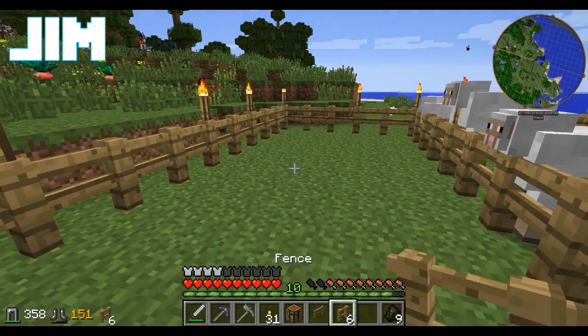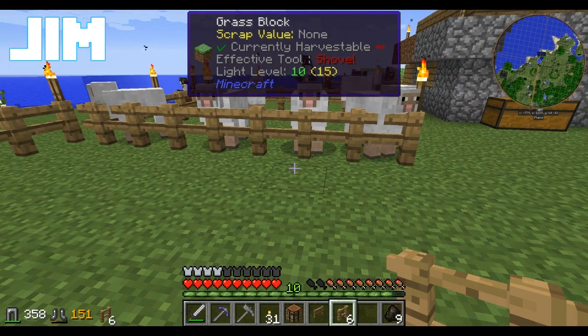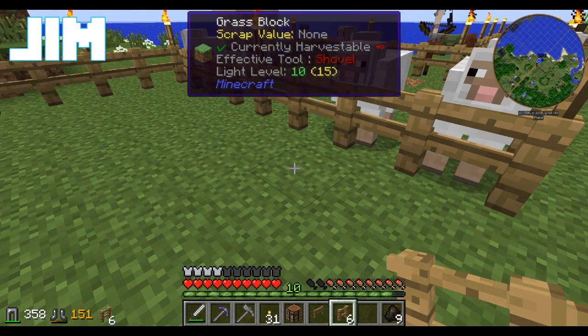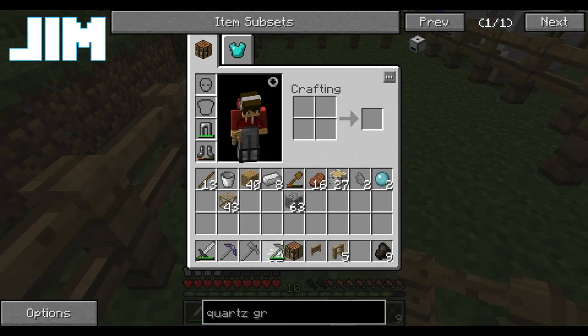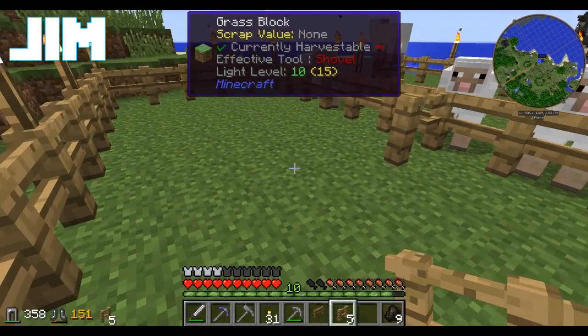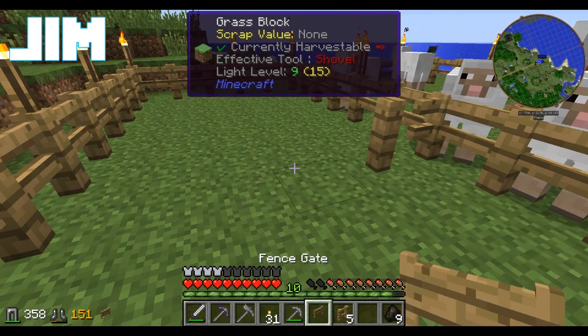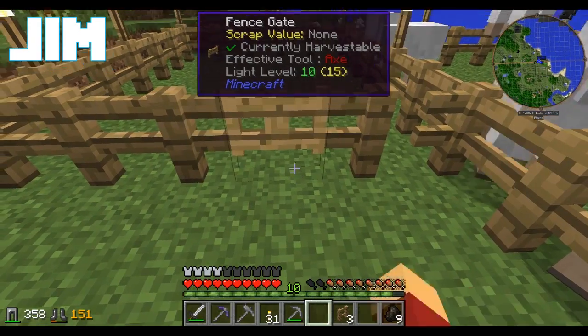I've got my new pick with an obsidian head so I can mine anything. You're gonna run into a problem when you break it — you're gonna need obsidian to fix it. I'm aware. I'm going to save it for iron — I've still got my stone pick. I'll save it for stuff I absolutely can't mine with the stone one. But the first thing we need when making a mine is safety.